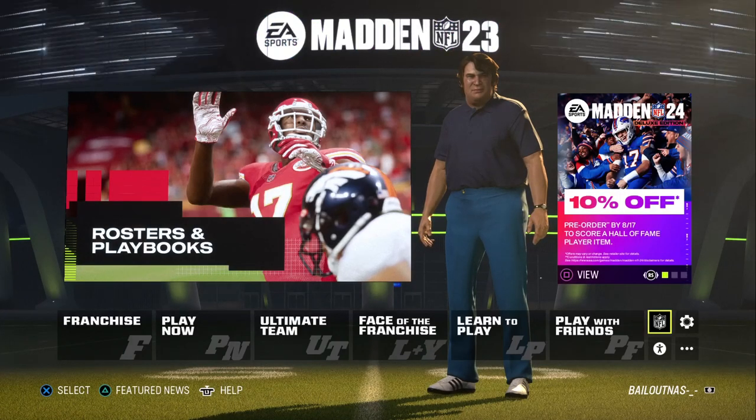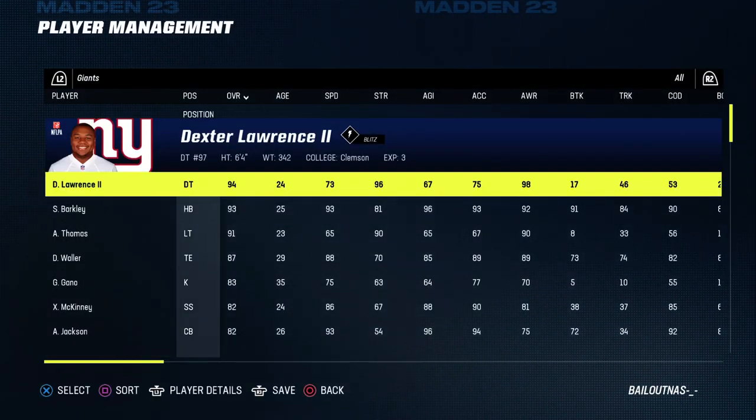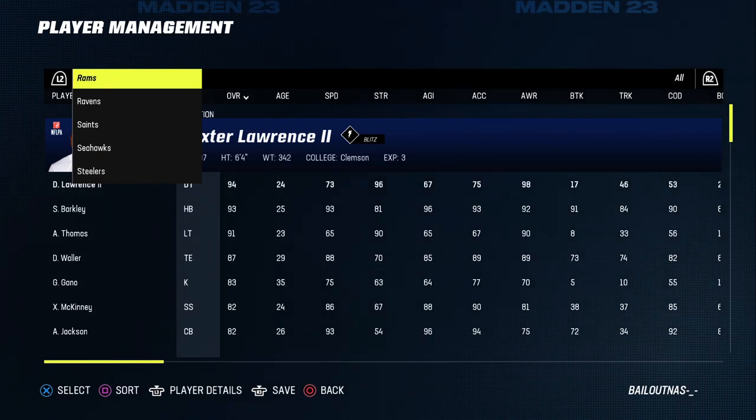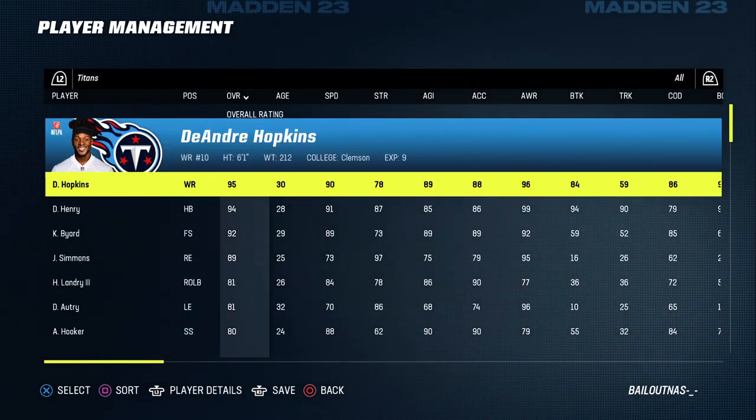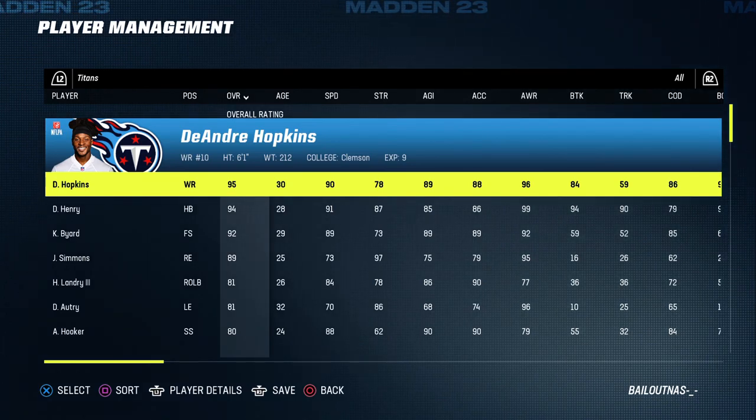Just to make sure the roster has been loaded in, go to edit rosters, manage players, and go to the Titans to verify that D-Hop is on the Titans, because he did sign to the team in real life. Now you're ready for the next part.